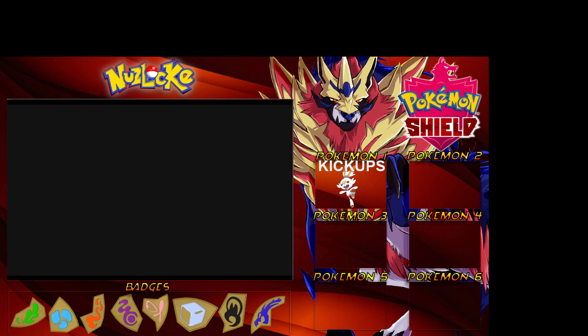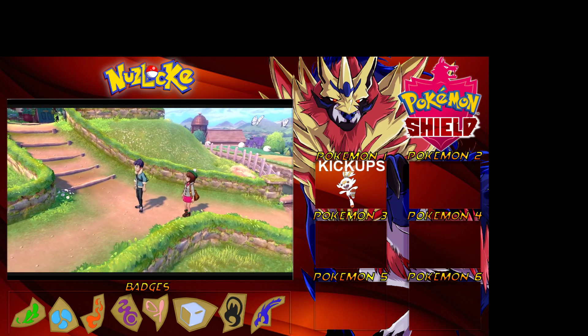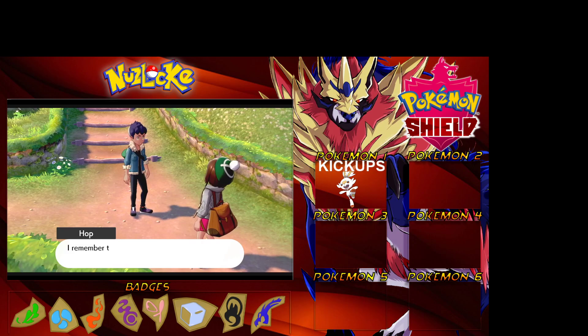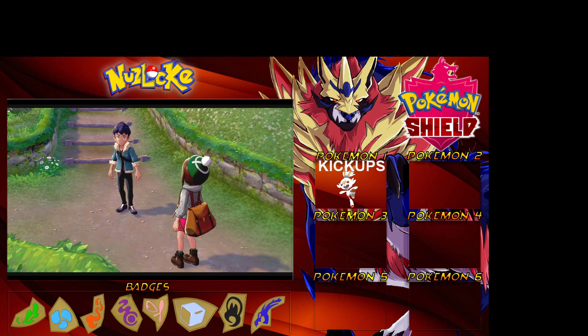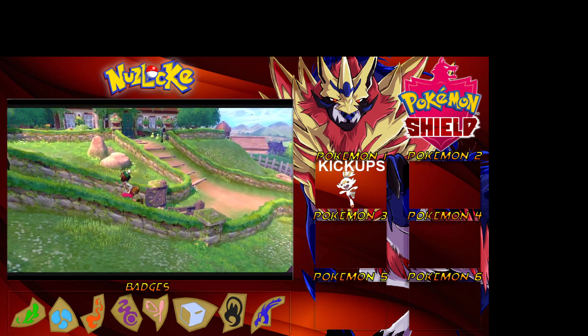This is the Slumber Wilds. When you go into the Slumber Wilds you will encounter free Pokemon, but the free Pokemon we'll be encountering will not be included as a capture opportunity because we do not have Pokeballs just yet. We'll get them a little bit later on.